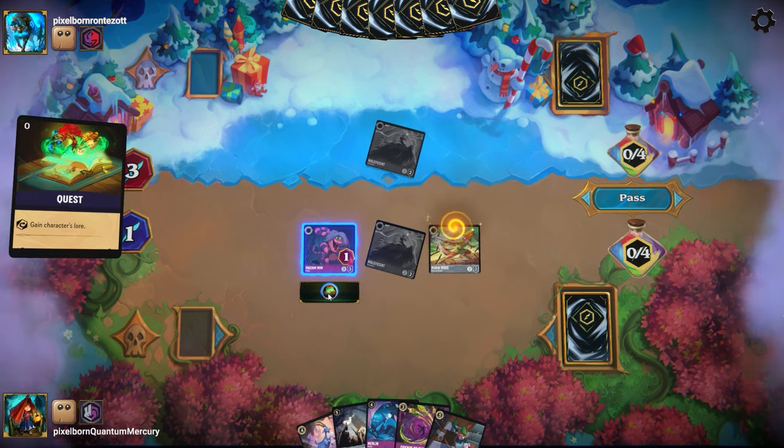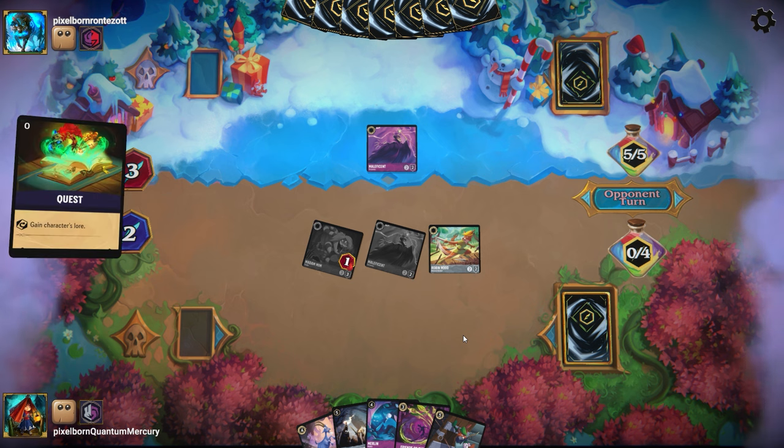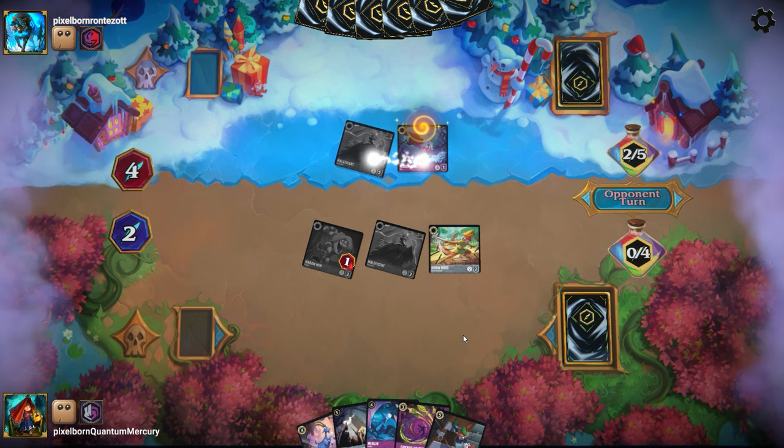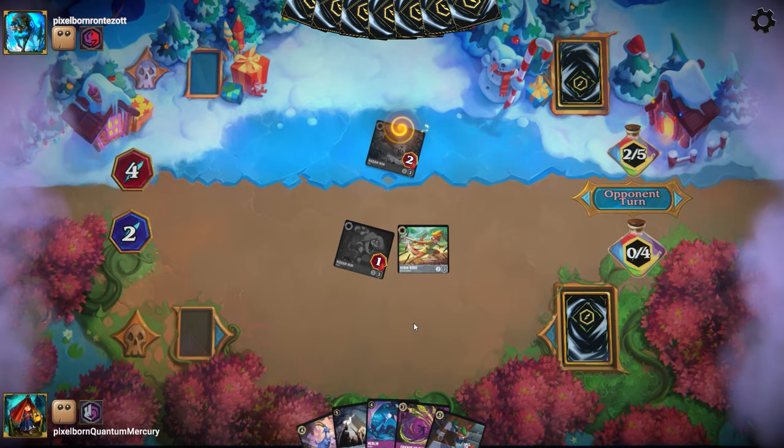With my Snake, do I opt to take out the Maleficent or quest? I'm an aggro deck, and I think I'll quest, because at worst if they Fox here, which wouldn't be great. Sure enough, of course, they have so many cards in hand — how would they not have a Fox? I lose a Maleficent, but at least I can set up the shift Robin Hood for next turn.